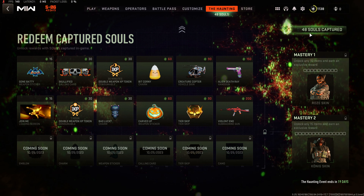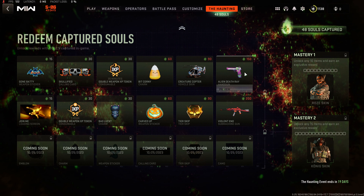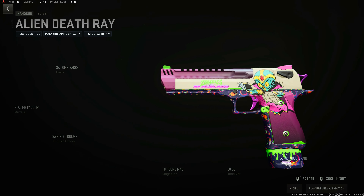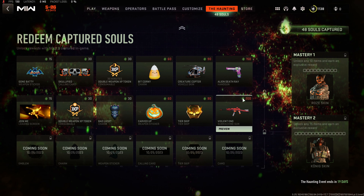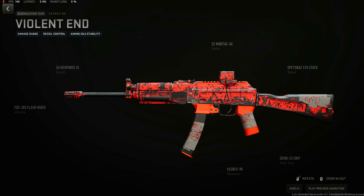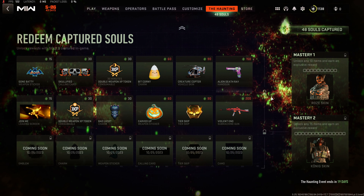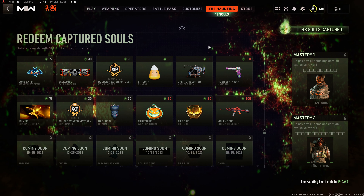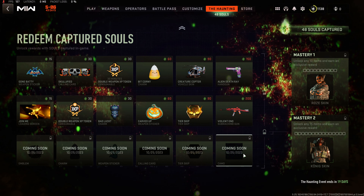I'm still getting two souls per kill, like I was getting two tokens — I don't know if that's intended or not. I like that this is a Zombies in Spaceland reference, but compared to everything else in the game, like the bloody duct tape for the wrap, compared to all the other blueprints and stuff even in the paid battle passes, it's very lackluster, which I've come to expect.